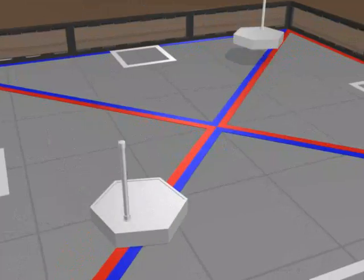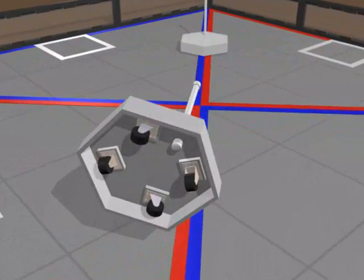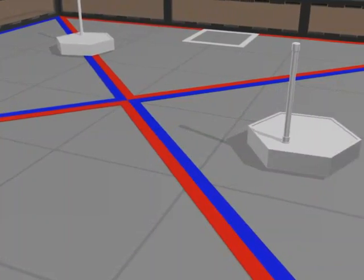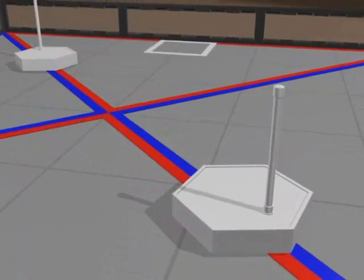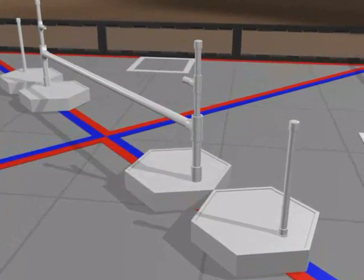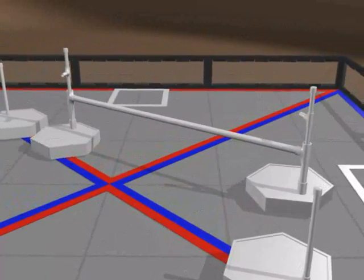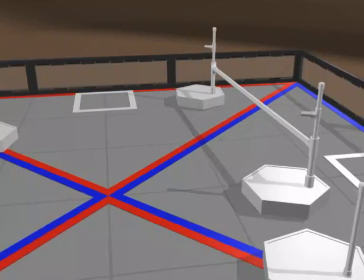The two single goals are 3.5 inches tall with 18-inch posts. They're on casters, so they are movable. Two paired goals with 24-inch posts are connected by a 60-inch movable crossbar. The paired goals are also on casters.